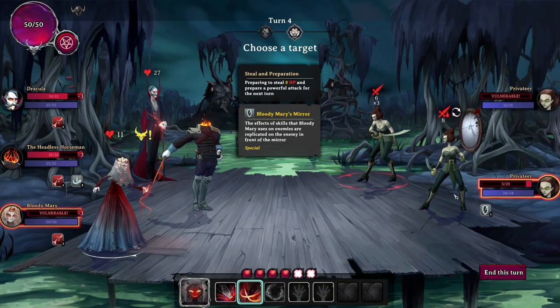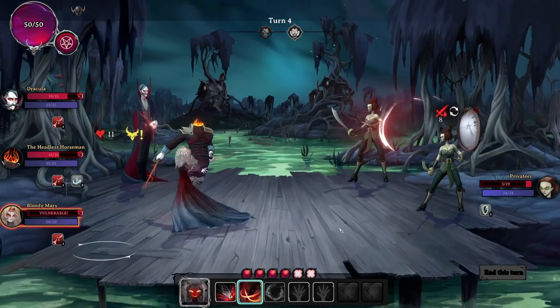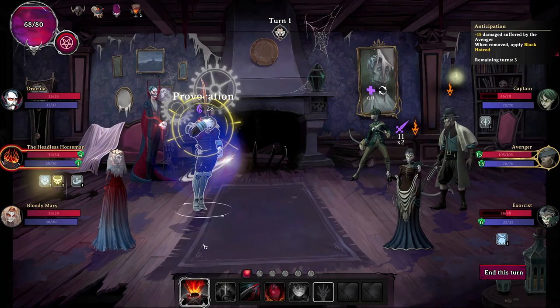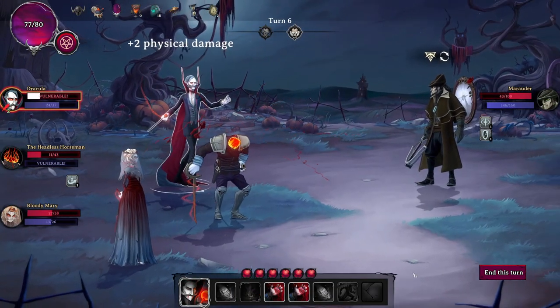Bloody Mary can also relocate her cursed mirror onto a new target. Whomever Mary attacks, the cursed mirror repeats this skill against her cursed target for free. In this way, different characters excel at different things. For example, the Headless Horseman is a great tank, whilst Dracula gains double damage when in a vulnerable state.